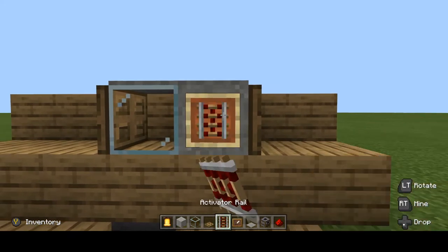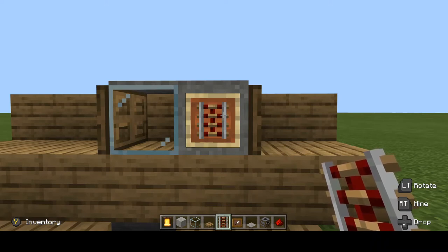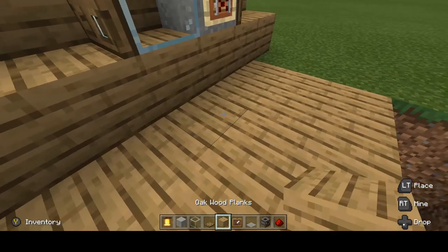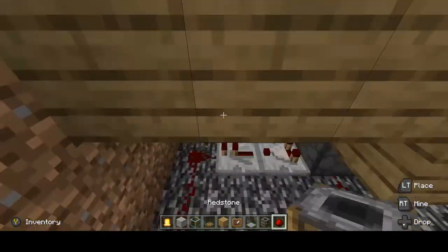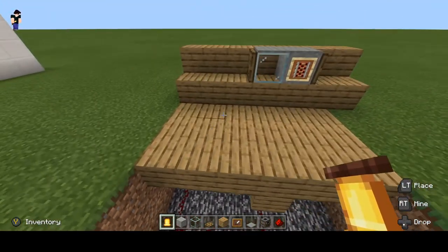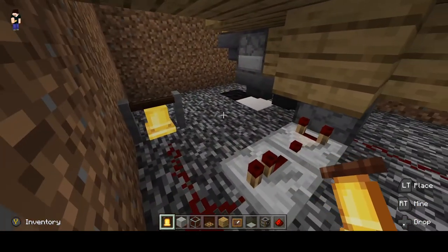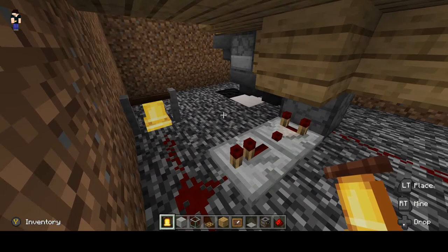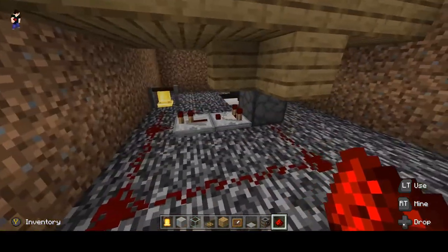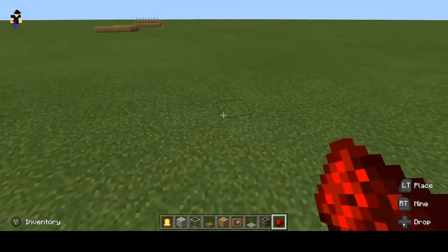I put an item frame there with an activator rail because to me it looks like buttons — but that's completely optional. You could just put a button on there, it doesn't matter. Now for the one piece of redstone: place a bell just like that. All that does is add a system where it goes 'ding' when it's ready — kind of like a real microwave beeping.